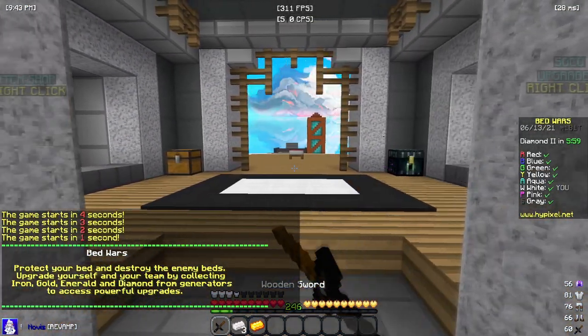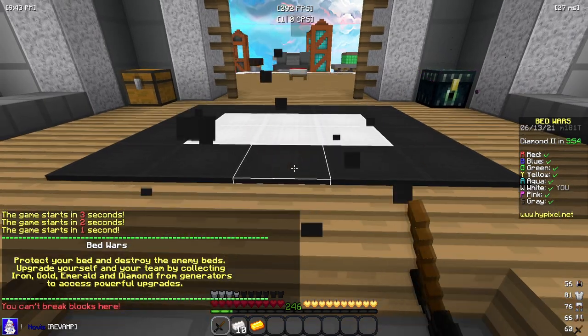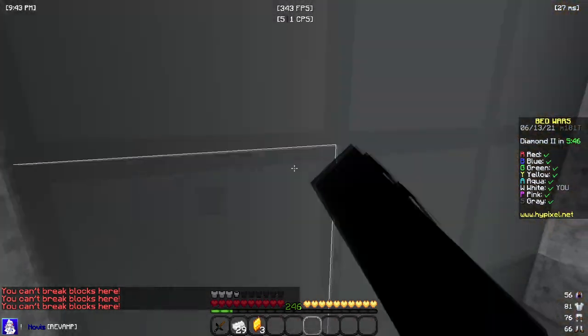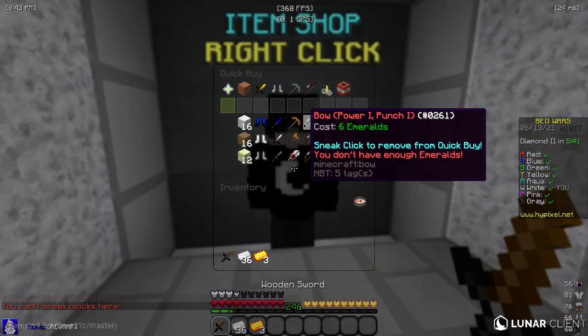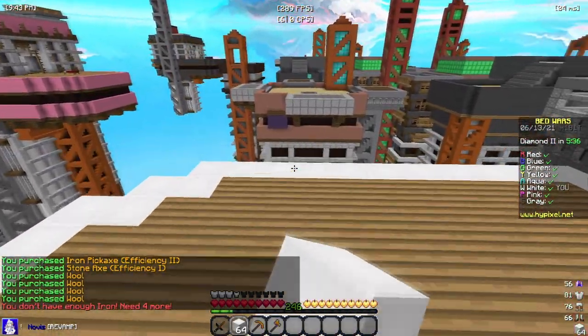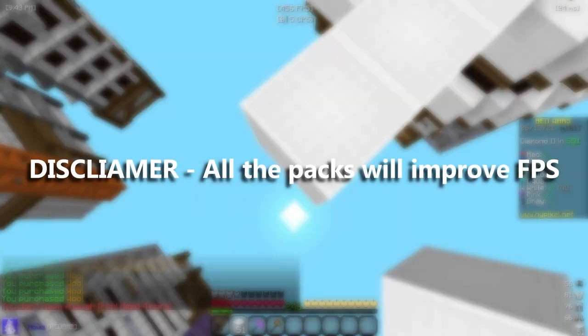Alright guys, so we're on to our first game and the first texture pack we are using today is the Novus Revamp. One thing I already like about this texture pack is the world — honestly in general I think this pack is really good overall. It is FPS saving, as you guys can see, and it's just really clean. One of the things I probably like the most is the wool, and also the FPS saving part. Disclaimer: all these packs will improve your FPS.